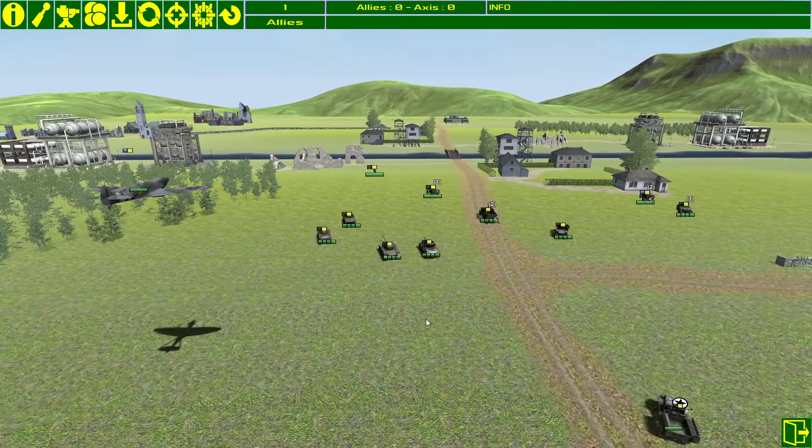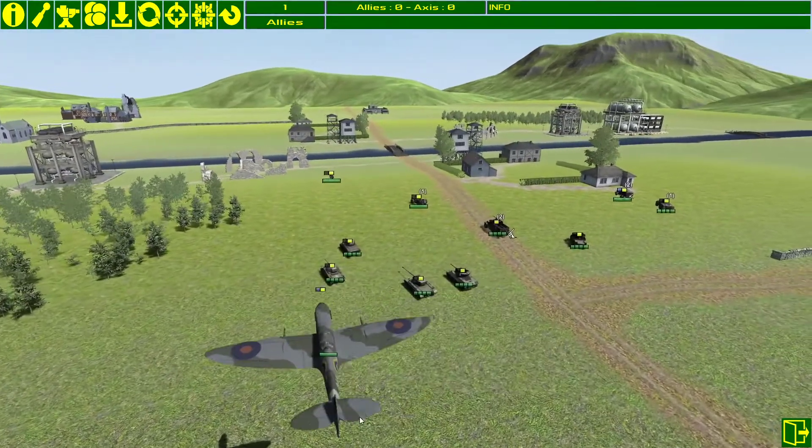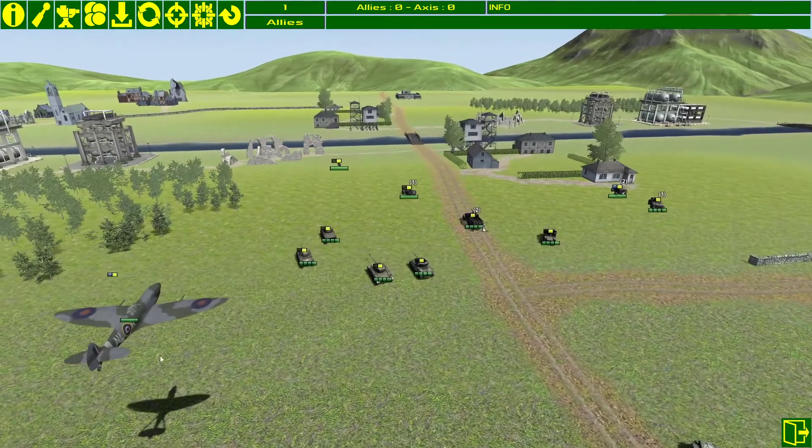There are two win conditions. You can win via a points victory — if you reach 750 points before your opponent, you win. You can see the points total at the top. Alternatively, if you get behind enemy lines and take out the commander unit, you win outright with a knockout victory. The other unit I haven't described yet is the aircraft — here we have a Spitfire. These are really valuable units but can be taken out easily; any armored unit with a cannon can fire on them. They have great mobility and great vision.